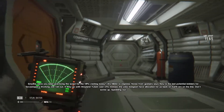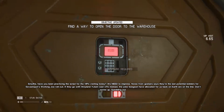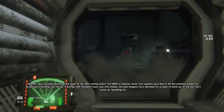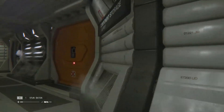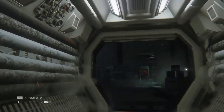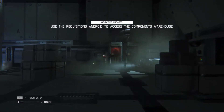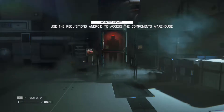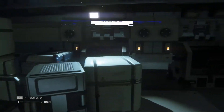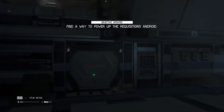'If they go with Weyland-Yutani castoffs instead, jobs we've allocated back on Earth are on the line — don't screw up.' I need to get through here but I don't have a key card. Restore power. Find a way to power the requisitions android — really just piling on the objectives here.